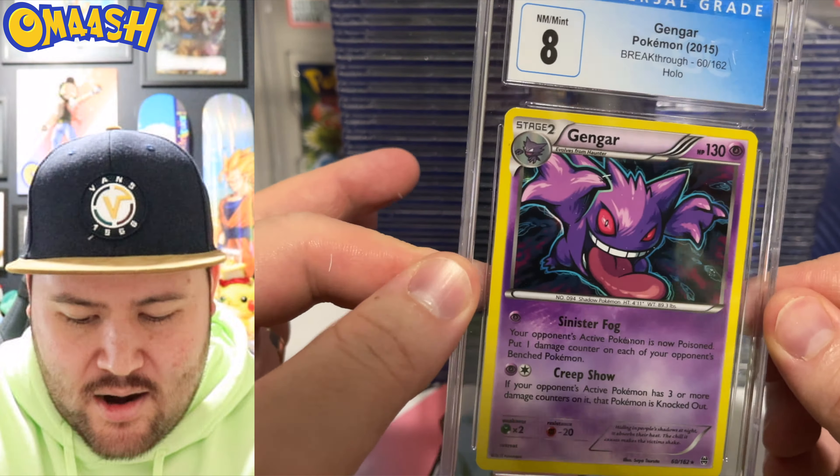Check out that holo — Gengar, he's about to do a lick right on you. Breakthrough, set from 2015. I didn't think Breakthrough was that old. Lucario V from Champion's Path — I do enjoy the artwork of that card, very cool. Lucario is a lot of people's favorite Pokemon. I've enjoyed Lucario in the new Diamond and Pearl games — he's in my party.